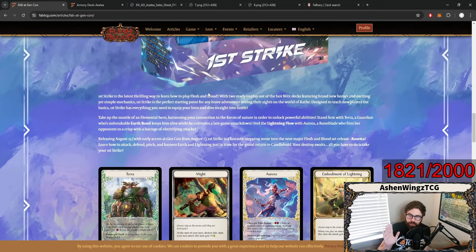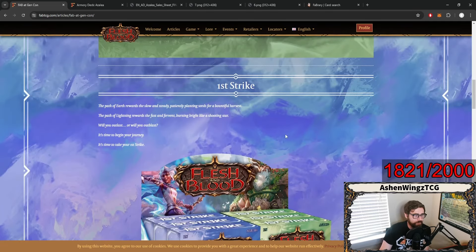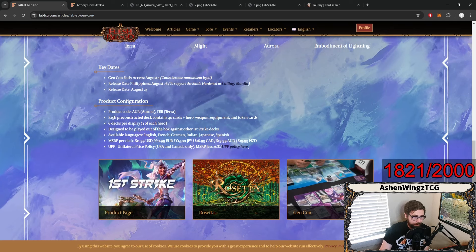I could be wrong on the card mechanics, actually. Lightning Flow could be a specialization name, and Earth Bond could be a specialization name — we don't know. The only thing we know about are the heroes and the tokens they make. Aurora makes Embodiment of Lightning, which gives your next attack action card go again. And then Might is, as we've seen in Heavy Hitters, just kind of getting a whole bunch of damage saved up so when it's your turn you have extra damage added onto stuff. I'm sure cards like Concuss and other fun things are going to be there, but these decks are set up to be very simple, and the goal is to simplify these as First Strike decks because they are meant to be for new players.